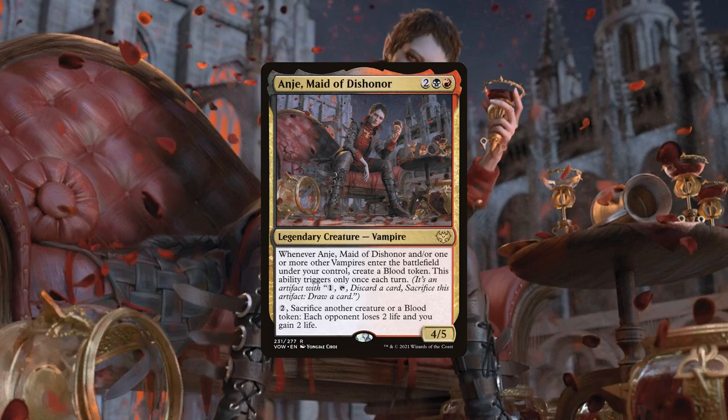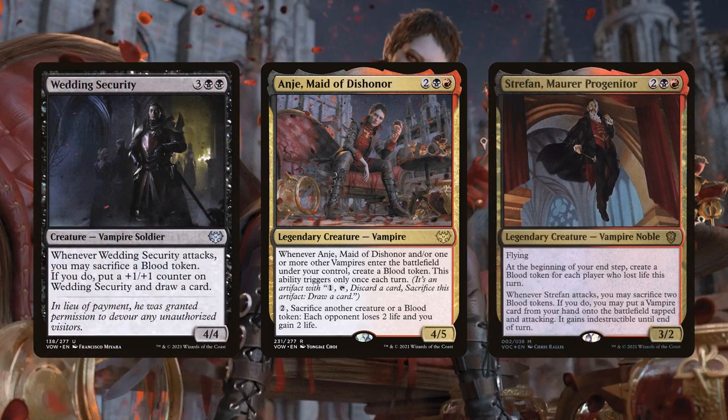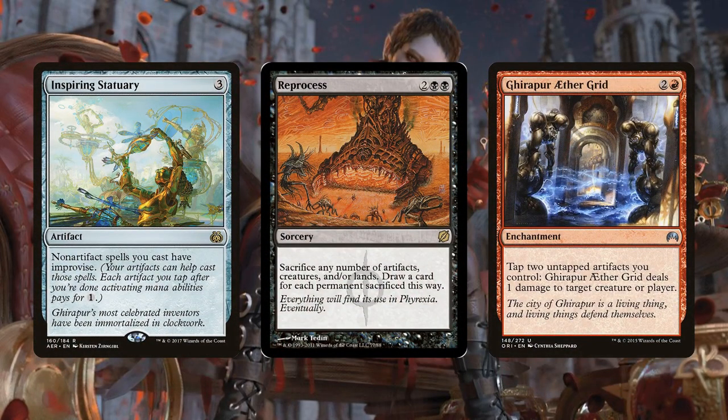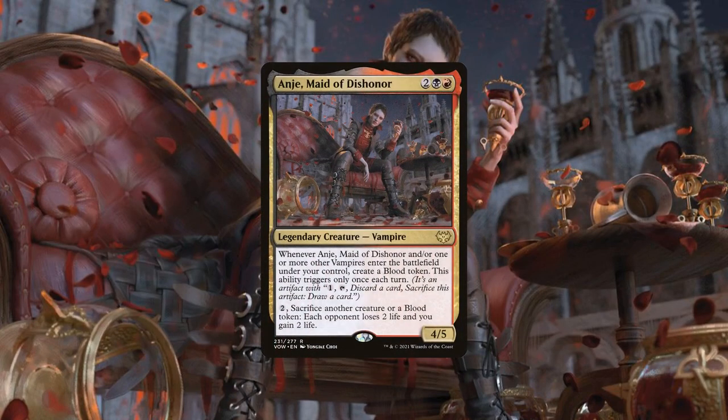While blood will be the primary thing flowing, we'll also be generating other types of consumable tokens such as treasure to supplement the number of artifacts we have in play, as many payoffs don't care about blood specifically but artifacts in general. We'll certainly be running standard blood token payoffs alongside plenty more that care about those blood tokens being artifacts, turning them into sources of ramp, card advantage, and damage. Anji, already ten glasses in, is more concerned about making the biggest scene she can at this joke of a wedding — and when a Falconwrath makes a scene, you can always expect it to be a bloodbath.